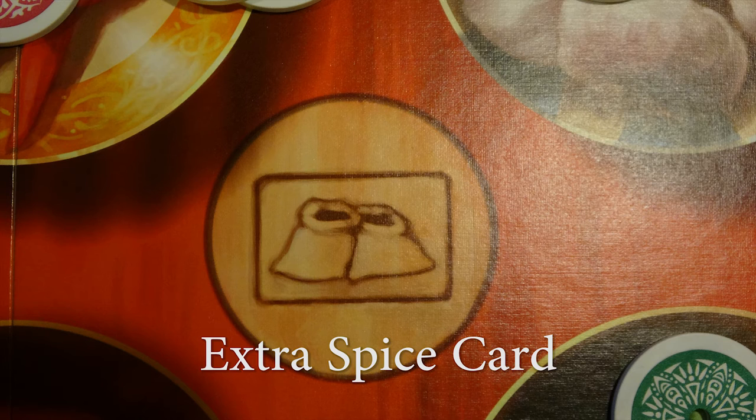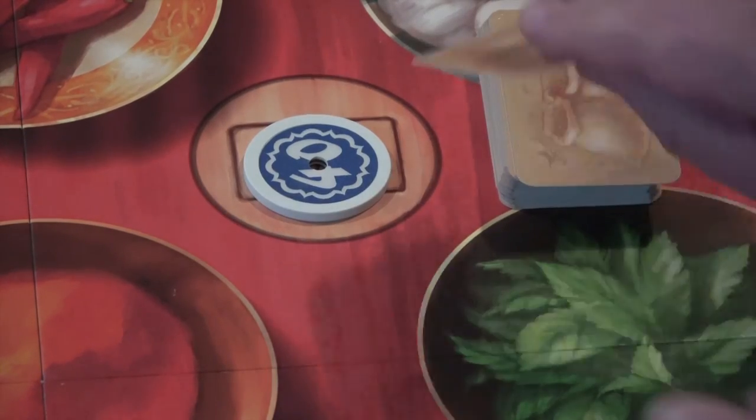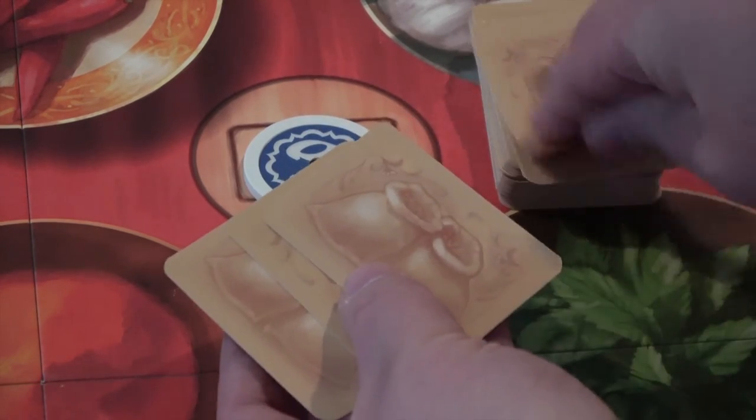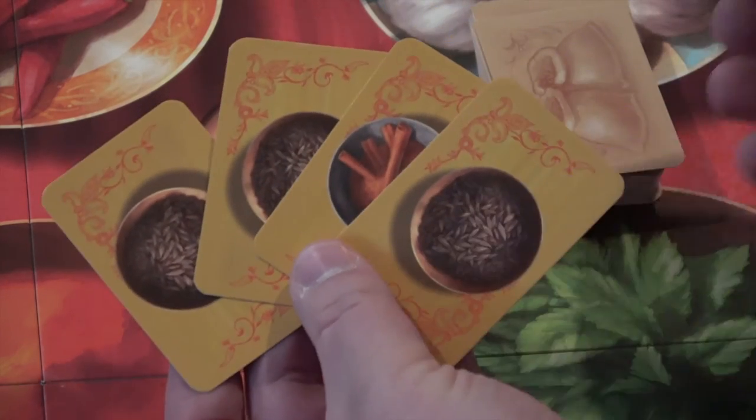Extra spice card: the player who controls this space can blind draw as many spice cards from the pile as the value on the chip that gave them the space. They then select only one of those cards to keep.